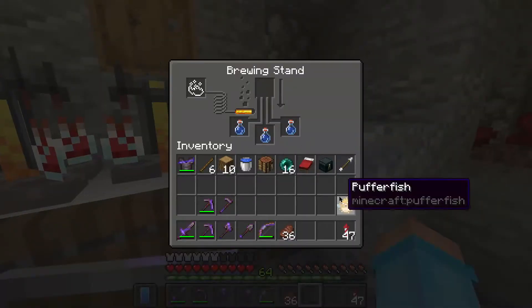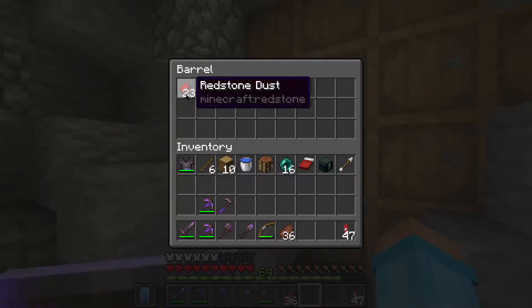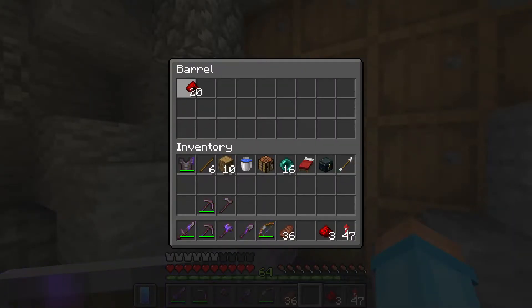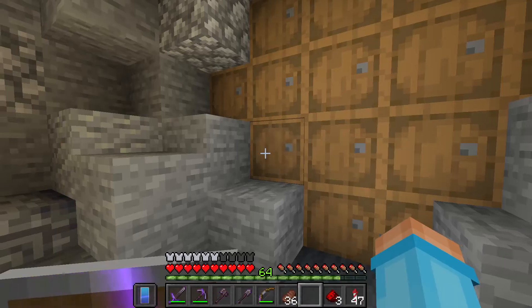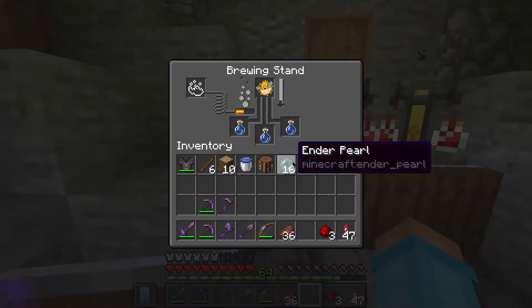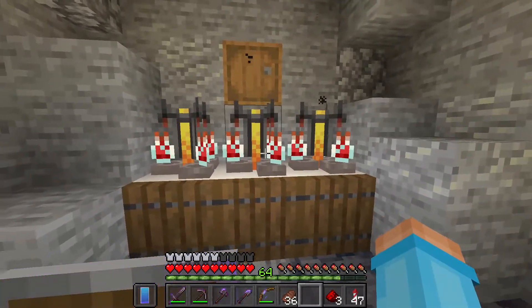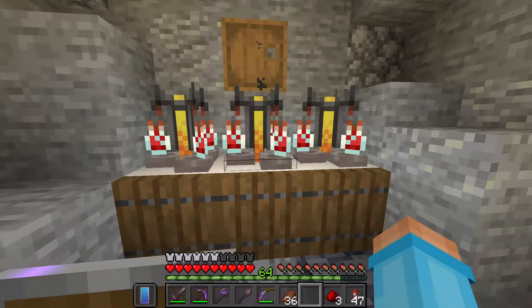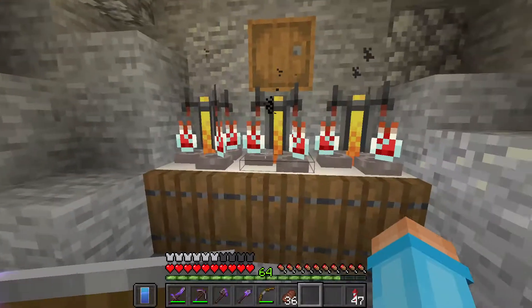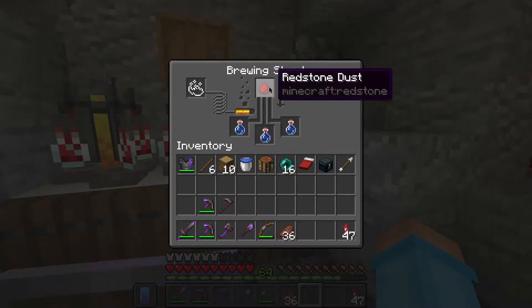The pufferfish give us the water breathing effect, and then after that all we need to do is add some redstone — I should have some right in here. Yeah, we do have a lot more than this, so I just only brought a little bit into the brewing room. These are almost done, so I'll let this sit and we can hear the little glug glug glugs. Final little thing: redstone to make these three-minute potions into eight minutes.